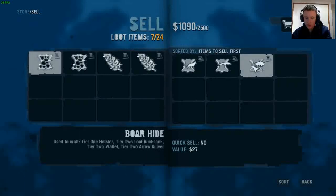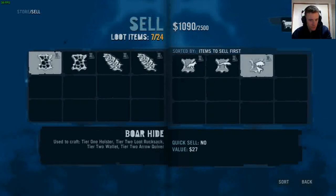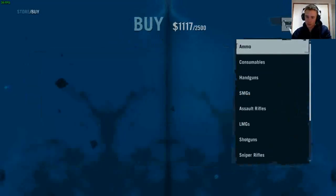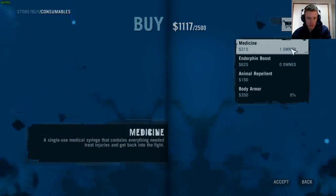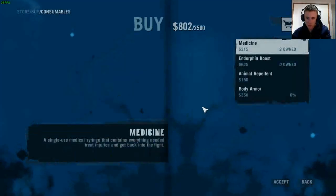Tier one, tier two - hang on to that. Sell that. Now, can we buy anything with this $1,100 we've got? I could buy a couple of meds - I'll buy at least one.